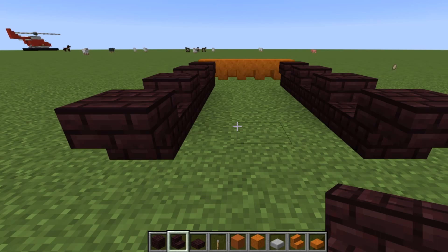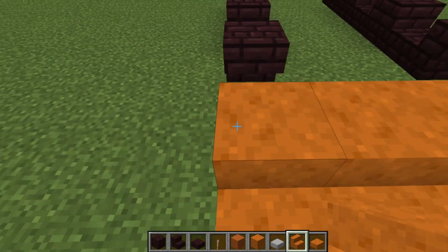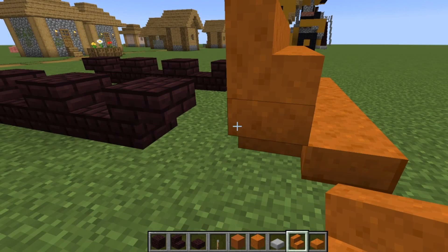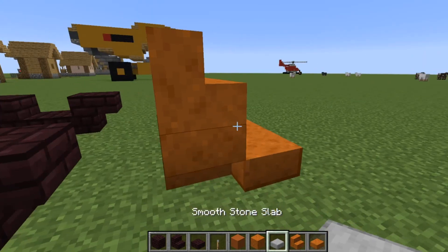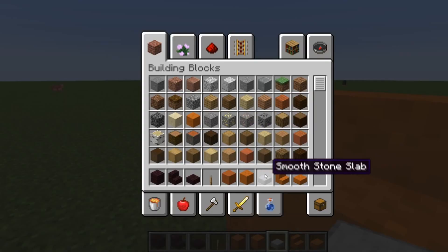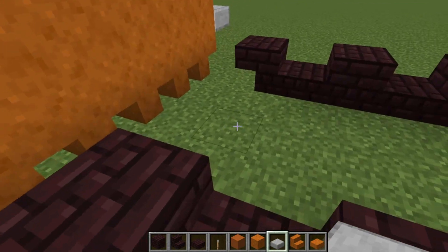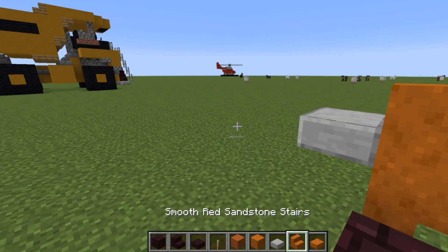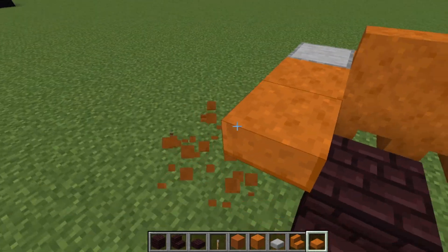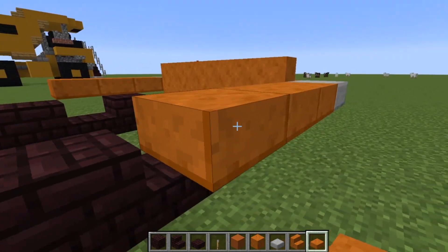On the top of your stairs you want to have front-facing normal stairs. Then you want a smooth stone slab coming off those stairs — you could use stone or stone bricks, whatever you feel like. Place one, two, three slabs back on the slab like so.